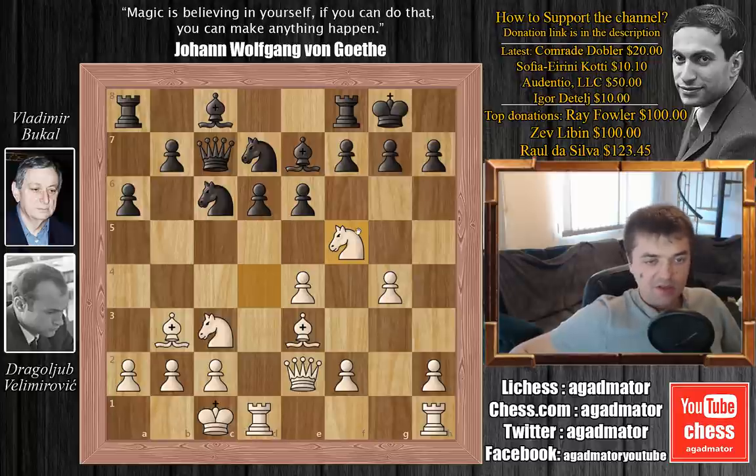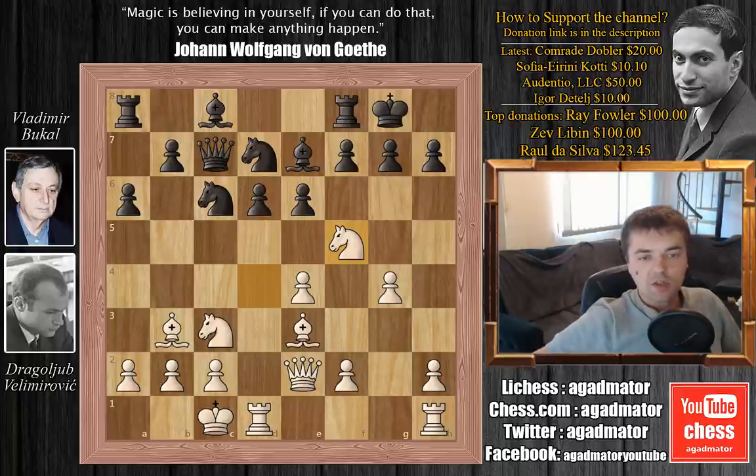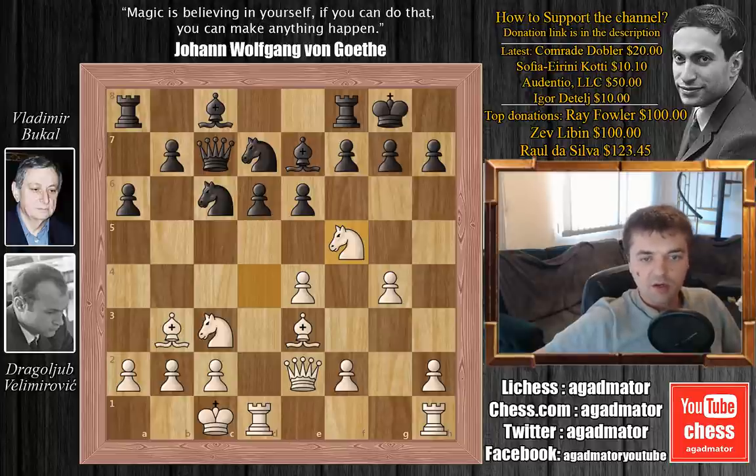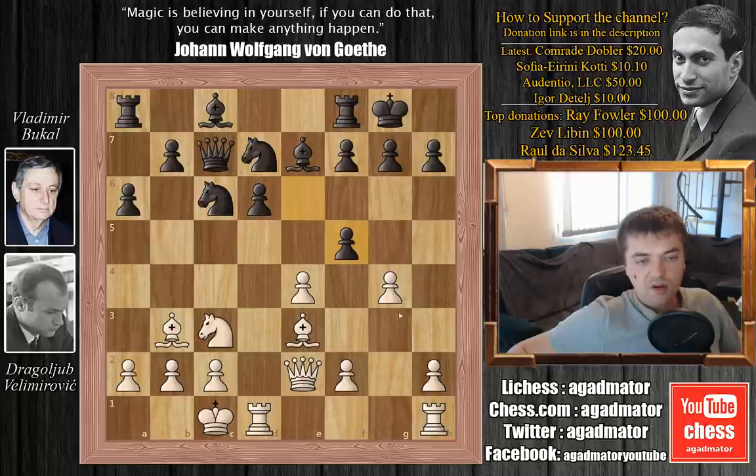Now comes the Velimirović move: knight to f5. Velimirović played this knight sacrifice so many times that this move, I don't think it officially bears his name, but it definitely should. You can't really just leave it there on f5 — it's an extremely powerful piece. So Bukal captures it: e captures on f5. You do want to capture it with the g pawn to open up the g-file, but there is a better in-between move here — knight to d5, gaining the beautiful d5 square and also coming with a tempo on the queen.